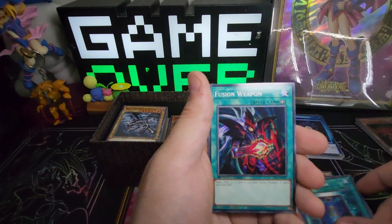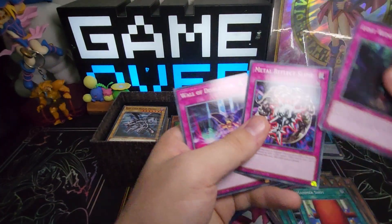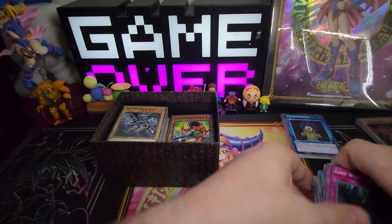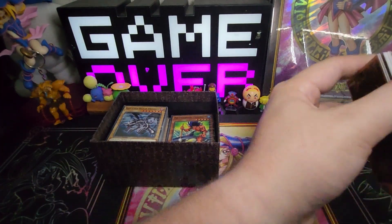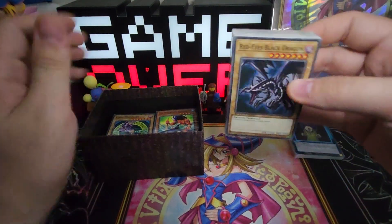Legendary Ocean, Book of Moon, Fusion Hatch, Hammer Shot, Lost Wind, Metal Reflective Slime, and Wall of Disruption. So that's in our first couple of decks. I don't know if those are just one deck or two — they kind of put them all together.